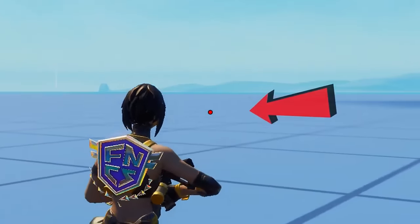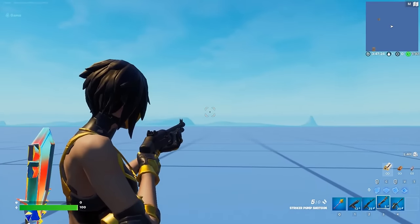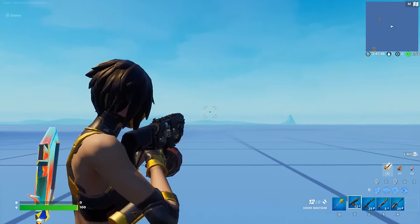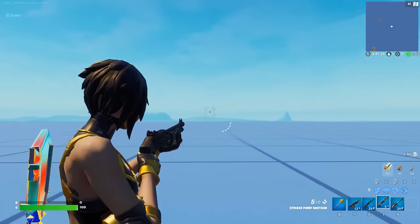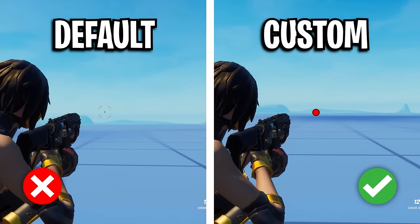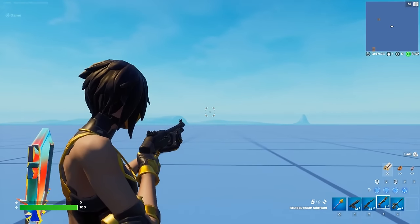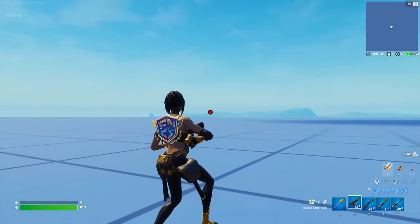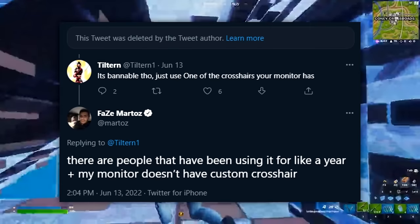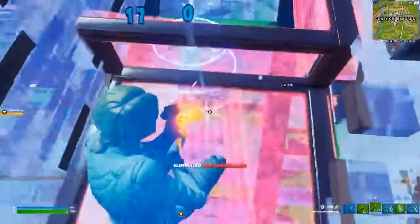Starting off with custom crosshairs, there are a lot of pro players who use a custom crosshair to eliminate crosshair inconsistencies in Fortnite. Each gun's crosshair is different, which isn't ideal for consistent aim. So in order to keep the graphic consistent, pros like the player on screen — and Martos, who is considering it — choose to use a custom crosshair like the white one shown here.